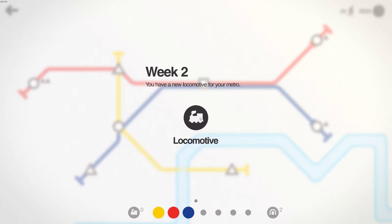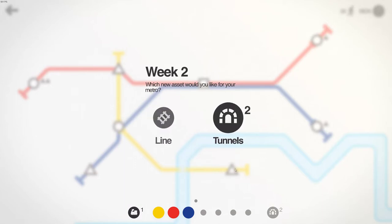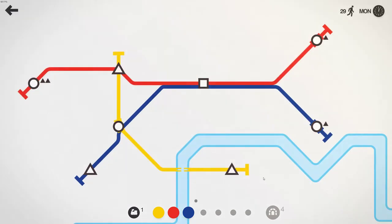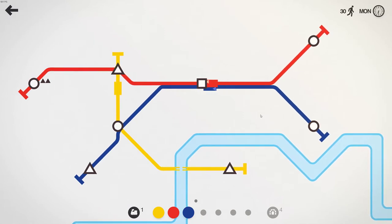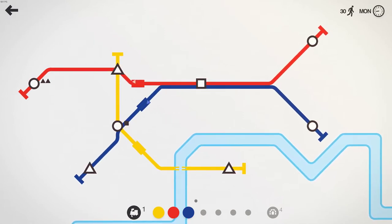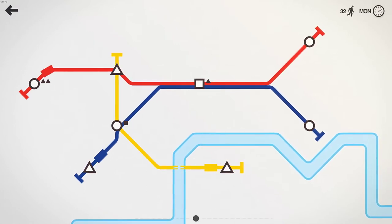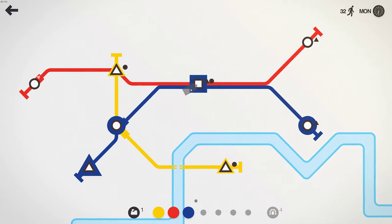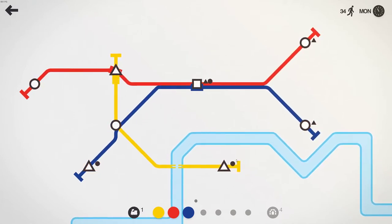We now have a new locomotive for your metro. The funny thing is the first time I played this, I didn't realize you were picking what you wanted here. Which new asset would you like? Additional tunnels would be nice; we don't really need another line. Oh, I didn't realize we already had two tunnels — that's fine, we'll use them eventually. So we actually do have an extra locomotive. If one of these lines was getting extra busy, we can actually add a metro to it. But currently I'm going to just hold off.